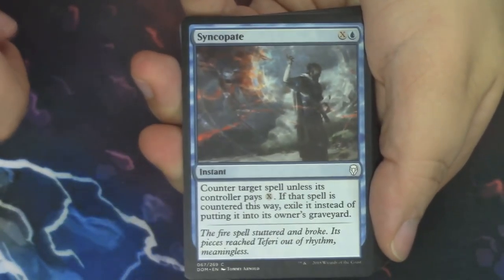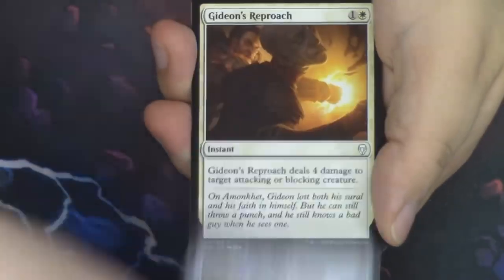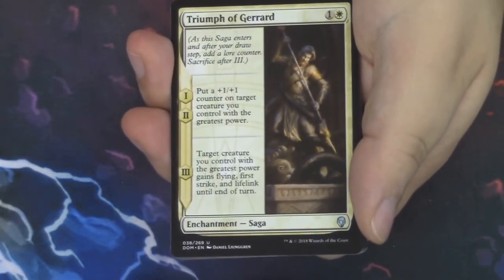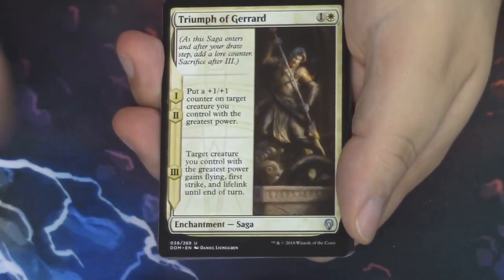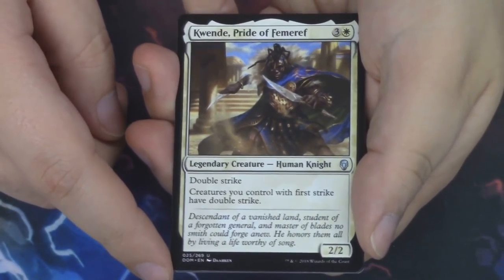Six packs to open — the last six packs, at least for this video. We'll have lots more Dominaria to open on the channel. So we have a Syncopate, Gitu Chronicler, dub dub dub, a Divest, Grow from the Ashes, Unwind — with Jhoira doing some time nonsense as she tends to do — Deathbloom Thallid, Shiv's Fire, Sparring Construct, another Gideon's Reproach. A Triumph of Gerrard — here's another saga, an Uncommon Saga. The art depicts the legacy weapon — I recommend looking it up, it's a very interesting find. Seal Away. And a Daring Archaeologist is the Rare in the pack. Behind it, our Legend is Kwende, Pride of Femeref — awesome. Double Strike is sweet, and First Strike creatures having Double Strike is also sweet. Behind Kwende, a Swamp and another hairy Saproling.